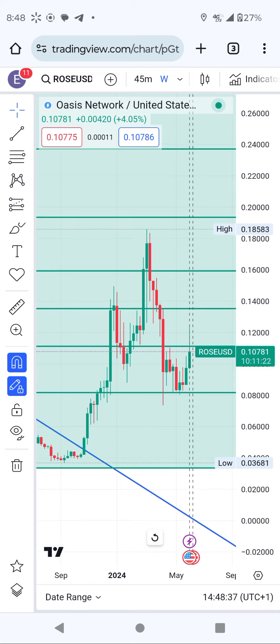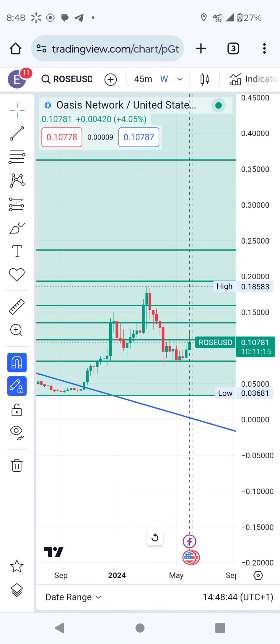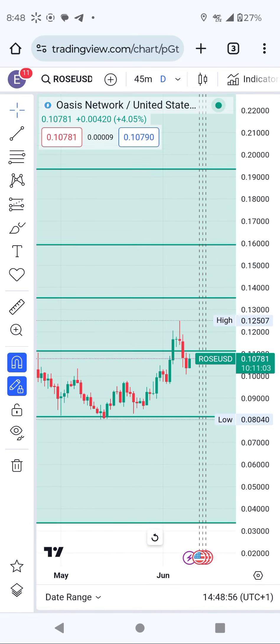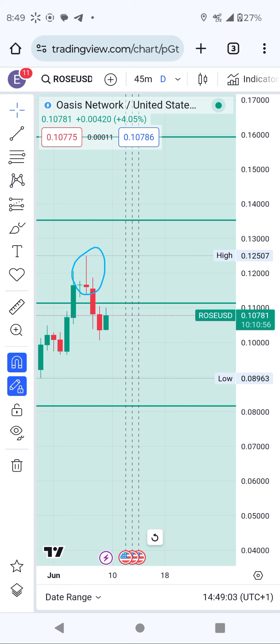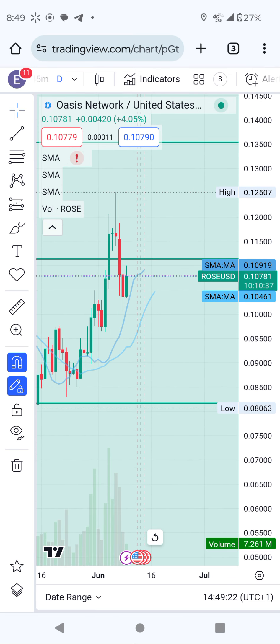And then 24 cents. Guys, this one is going to be a huge breakout and the highest target it's going to reach is one dollar. So remember, we have a 10x here on ROSE which is coming very soon. When you look at the moving averages, they tell you we have already bounced and now we are going to push more from here on ROSE.